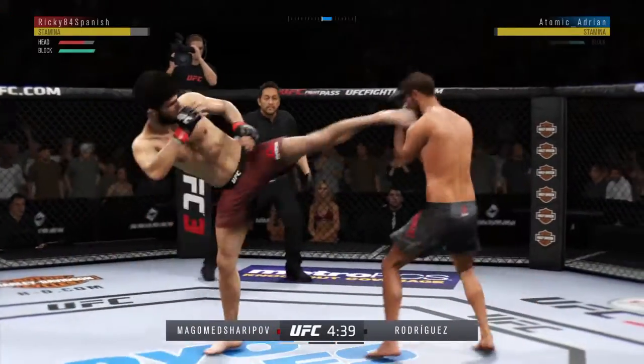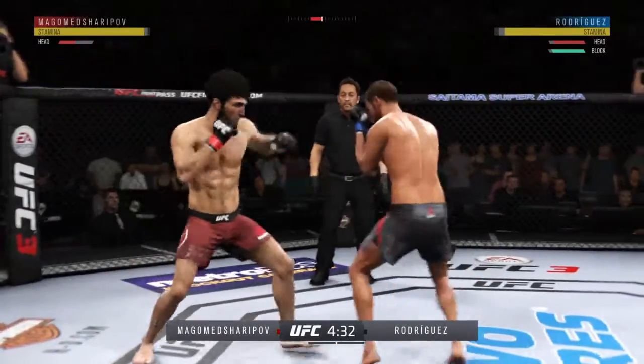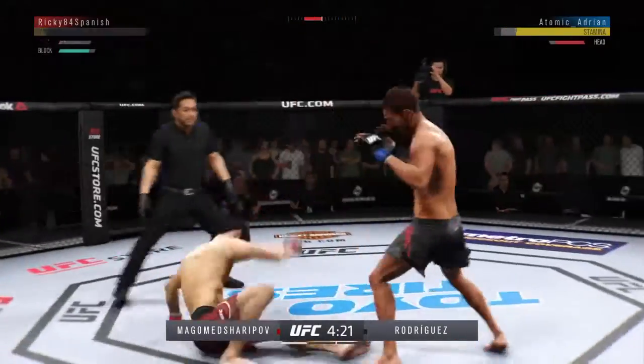Able to land to the body there with the left kick. Back to the straight punch here. Both guys have proved to be dangerous in the opening seconds of this fight. How about the multiple strikes landing here?